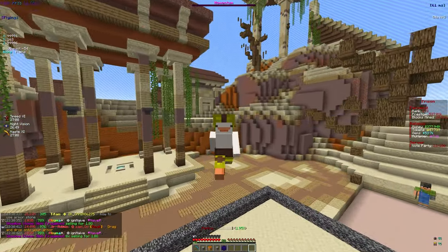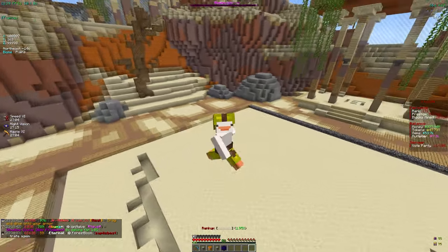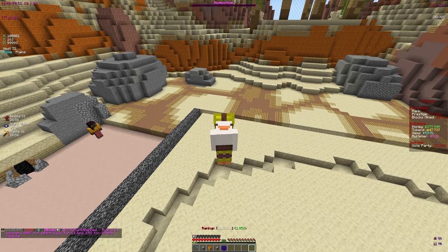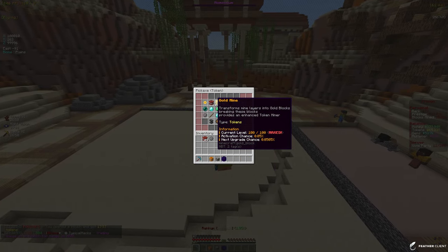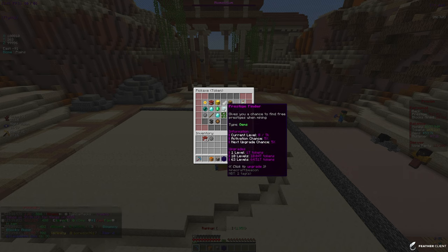Welcome back to AkumaMC. In this video we're going to be leveling up, upgrading our pickaxe, and so much more. To start things off we have this tier 7 palace — we're going to open it. That's going to give us 17.5 trillion tokens we can use to enchant our pickaxe. Currently we have 65 trillion tokens and we have some new enchant unlocks to check out.